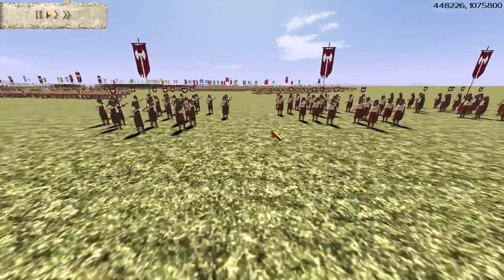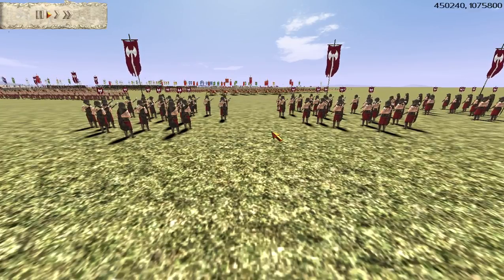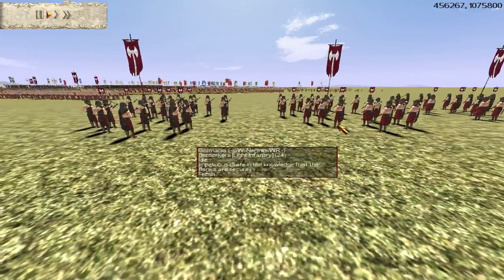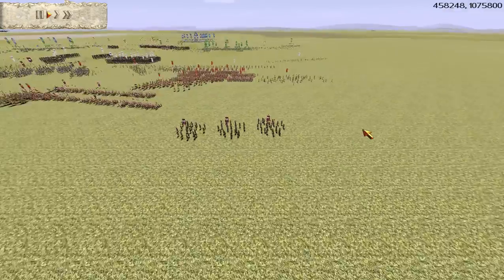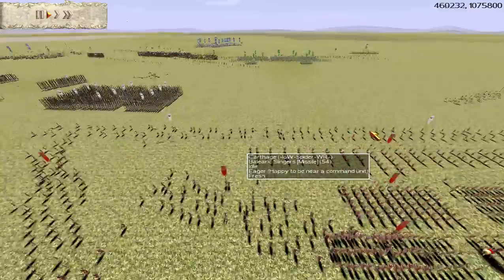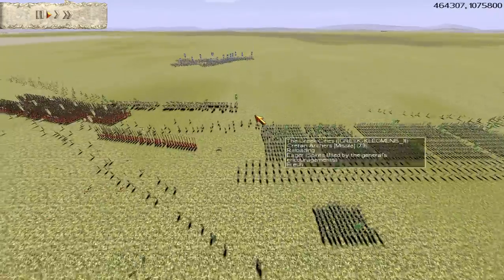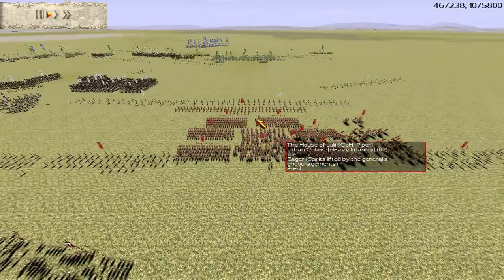That's three units of Berserkers right there - they are gold gold one chevron. One of them is one chevron, the rest are just gold gold. The archer duel is happening between the slingers and the Cretans right there - the archers get a range advantage versus the slingers.